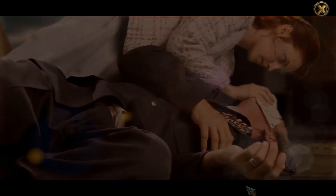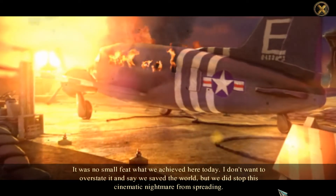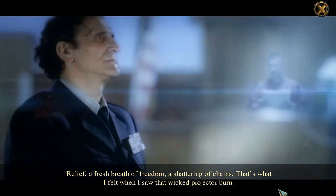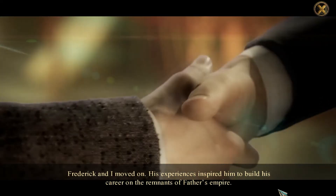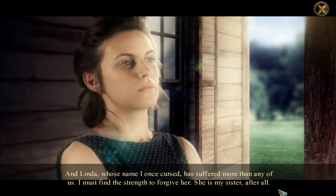He turned you back on your enemy. I think we've done it — we did it, together. We put a stop to that madman. Let's get Frederick and Alfred and get out of here — I don't ever want to see this place again. It was no small feat what we achieved here today. I don't want to overstate it and say we saved the world, but we did stop the cinematic nightmare from spreading. General Lee Porter was court-martialed and sentenced to life in prison. He betrayed not only me and my family, but the entire country. Frederick and I moved on — his experiences inspired him to build his career on the remnants of father's empire. And Linda, whose name I once cursed, has suffered more than any of us — I must find the strength to forgive her. She is my sister, after all.